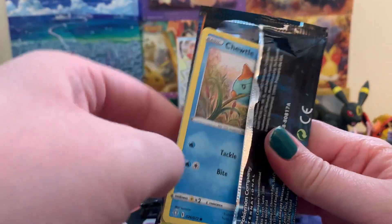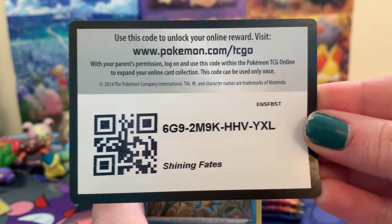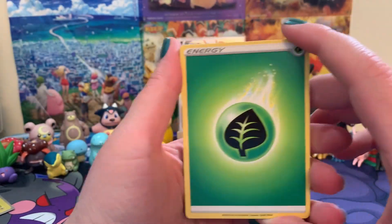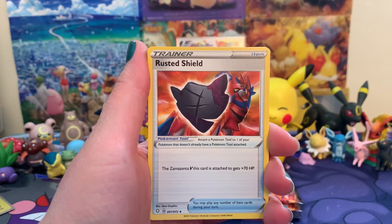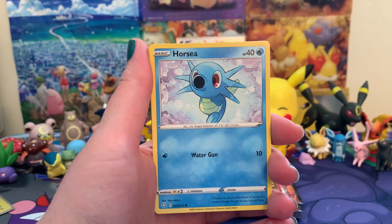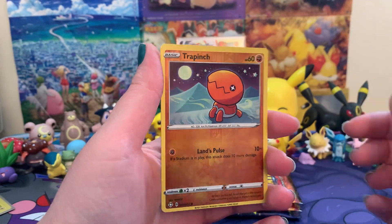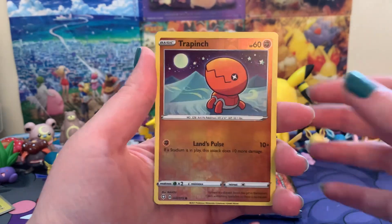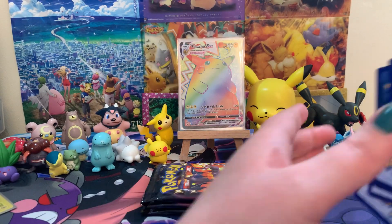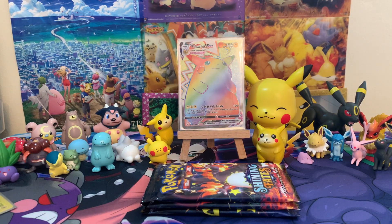Pack four, come on down, baby shiny sweep! There's a code card for you guys. Leaf energy, Elder Goss, Rusted Shield, Roggenrola, Joltdle, Elephun, Horsea, Cacnea, Morpeko. No baby shiny this time — we got a reverse holo Trapinch, which is also cute, and another Boss's Orders. We've got three packs left, two of them look like Charizard packs, and we need more baby shinies.